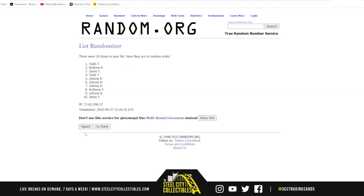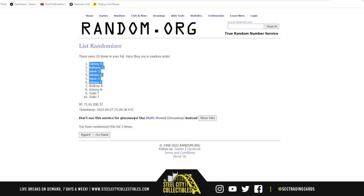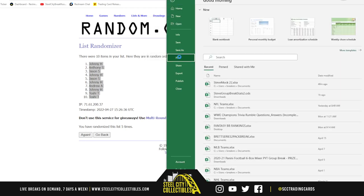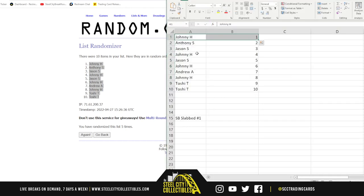And there are the names. Got Johnny on the top, Toshi with the bottom two. So we've got Johnny with boxes 1, 11, 4, 6, 16, and 18. Anthony gets boxes 2 and 12. Jason with boxes 3 and 13, and 5 and 15. Drew was 7 and 17. And Toshi with 9, 19, 10, 20.